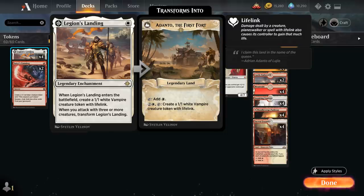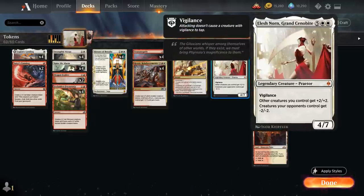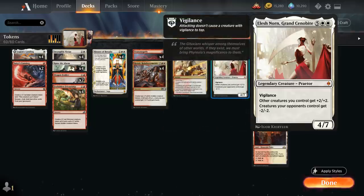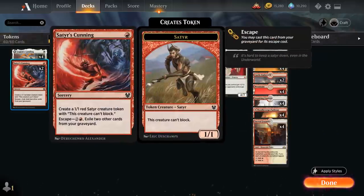That can also potentially help us ramp, and maybe that way we can hard cast Elish Norn — which is why we're still playing it over a card like Crater Hoof Behemoth, which could also be very effective in a deck like this, but at least Elish Norn we have a chance of hard casting in a red-white deck. We also have two copies of Satyr's Cunning to smooth out our curve, giving us an extra one-mana play and potentially a three-mana play thanks to the escape, making a 1/1 Satyr token that cannot block.